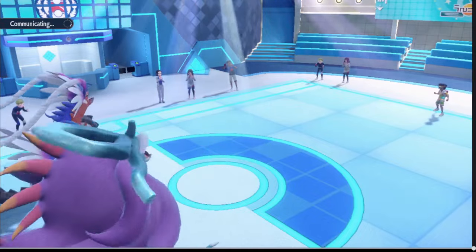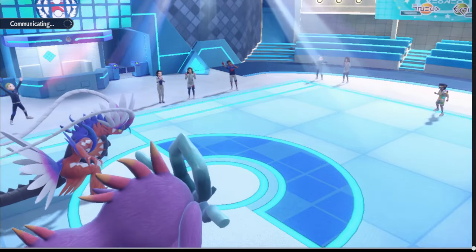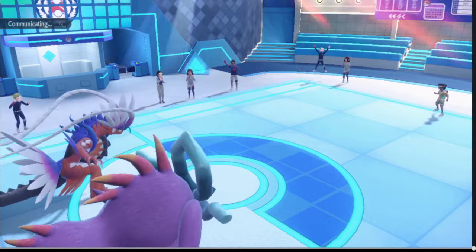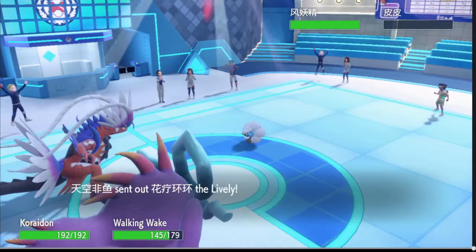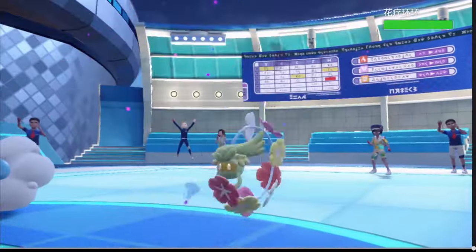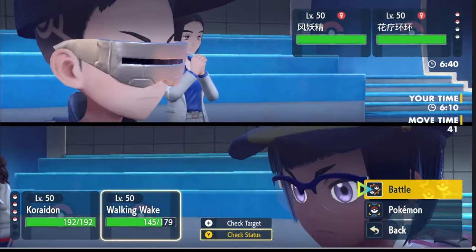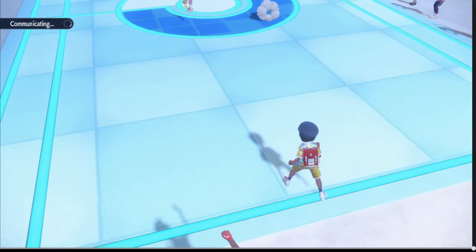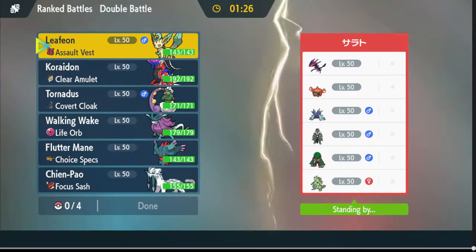This team is insane, Evan — I'm not even going to get to use Leafeon. This is supposed to be a Leafeon video but it's more like 'look at what Koraidon can do next to really strong partners.' This is kind of over — Evan, this is gonna be a quick one. Leafeon, I'm sorry, your buddy Koraidon is just too strong. Alright, GG!